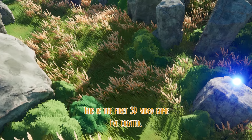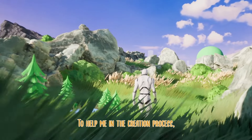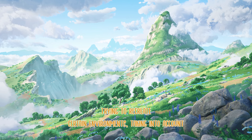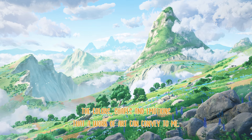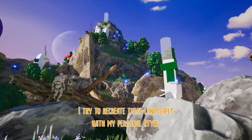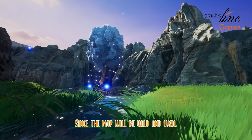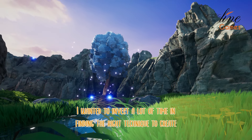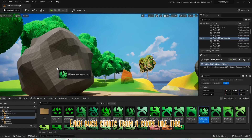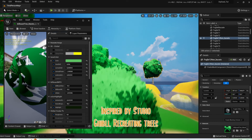This is the first 3D video game I've created. I don't have much experience in this area, even though I have great passion. To help me in the creation process, I have always tried to take inspiration from the best — trying to recreate certain environments, taking into account the colors, shapes, and emotions that a work of art can convey. Thanks to these guidelines, I tried to recreate these landscapes with my personal style, drawing inspiration from the masterpieces of the genre. Since the map will be wild and lush, I invested a lot of time in finding the right technique to create bushes and vegetation.